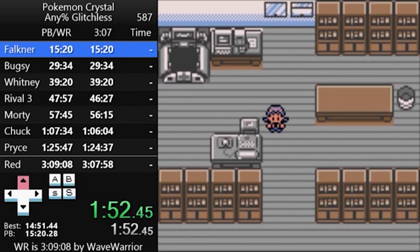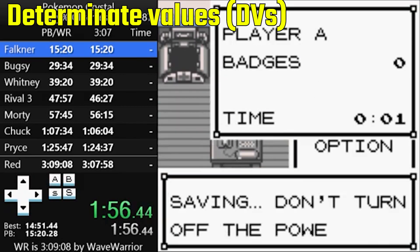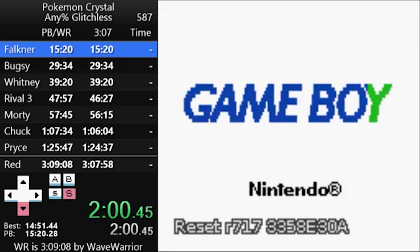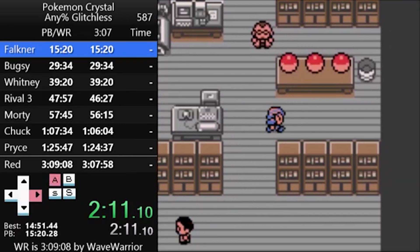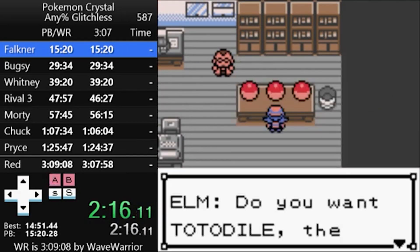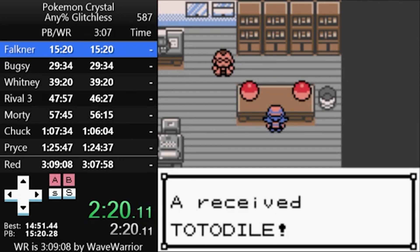Totomanip allows you to get a Totodile with perfect determinate values, or DVs for short, which will give it the best stats possible. While you're in the professor's lab, press up, then down, save the game within a specific window, and reset the game again. By re-entering the game within the 2-frame window, you'll get the Totodile you need to get through the early game. In order to time these manipulations properly, runners will use a metronome-based timer, like Flow Timer.